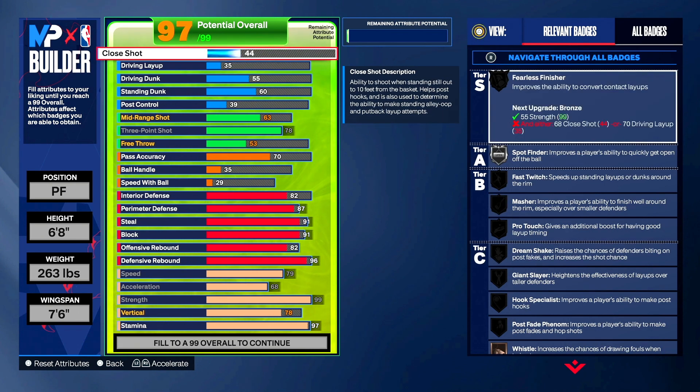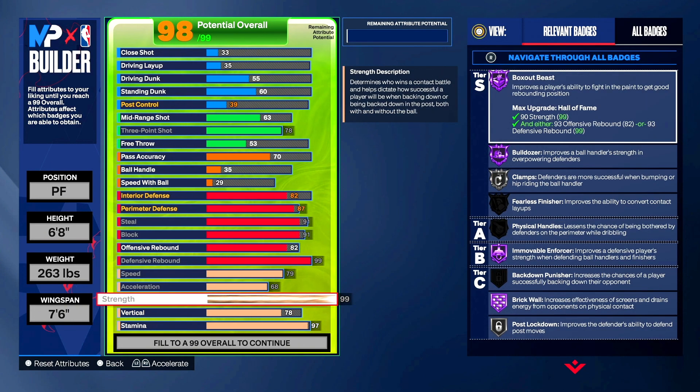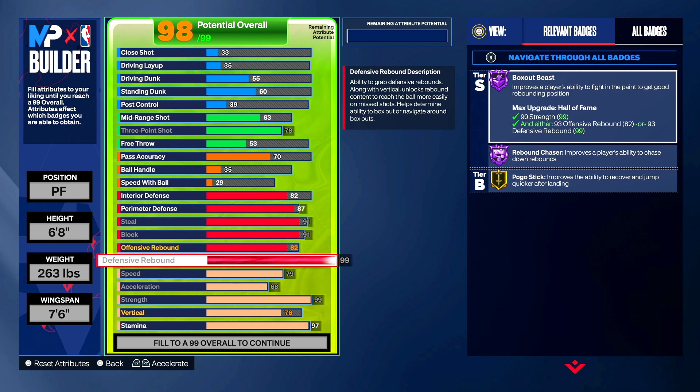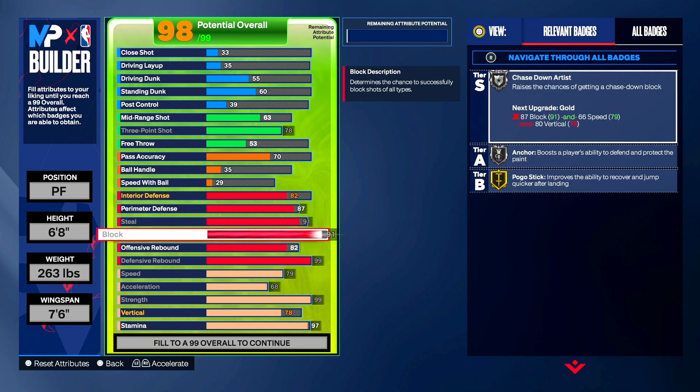I've felt a big difference between hall of fame and gold badges. Some of you may feel differently, but for me I've felt the difference with hall of fame brick wall and hall of fame rebound chaser compared to gold. Give this a try — and again, if you want to adjust it for more finishing, you can absolutely lower some of your rebounding to gold level and up your finishing stats instead.